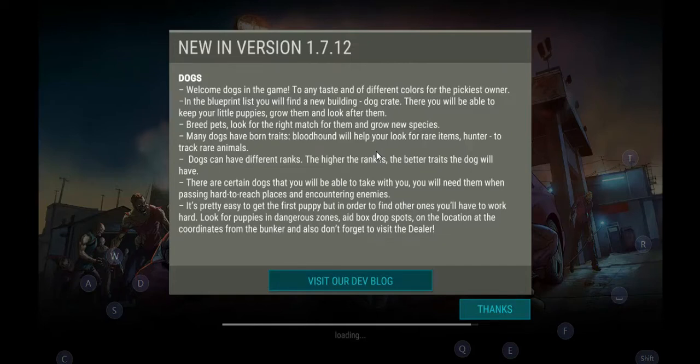Welcome back to Rad Gaming and welcome to update 1.7.12 of Last Day on Earth. I know it's a bit late to release a video on this update, but it's better late than never. In 1.7.12 we have only one thing that updated — it's the dogs. But it's kind of big, because with dogs you can do a lot of things. So let's quickly look at the update first.